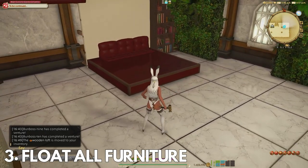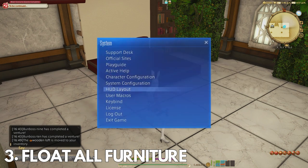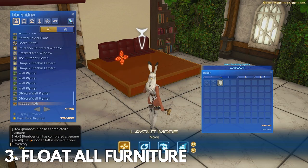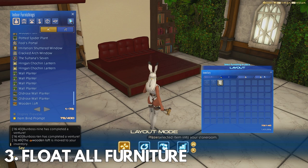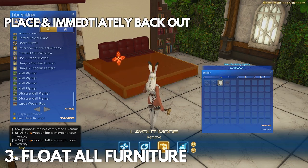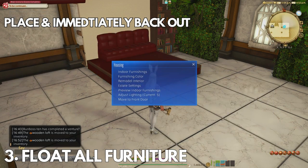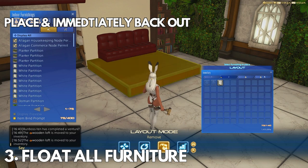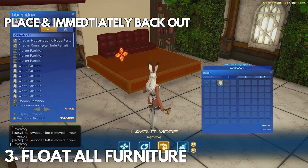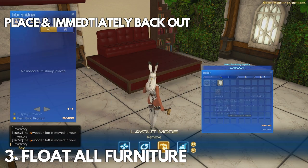You will need the loft in your inventory and you simply place the loft up against the stage panel under your furniture. You'll see it can be placed and you can go about halfway up on this specific couch — other furniture may vary. Once you are ready to place it, you need to place it and immediately hit escape on keyboard or back out with B or O on Xbox or PS4 controller. It has to be within a second or it will not catch. Once you get used to the timing, it's pretty easy to recreate quickly.